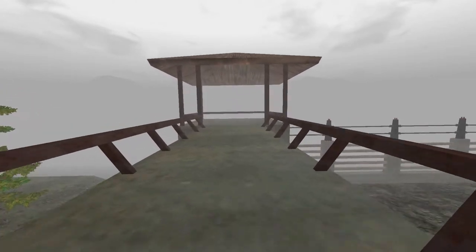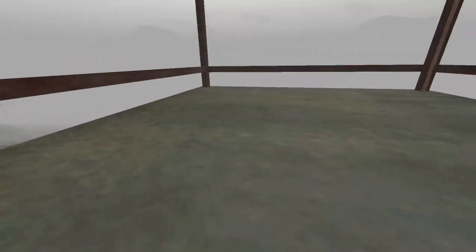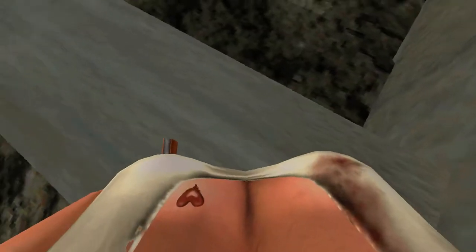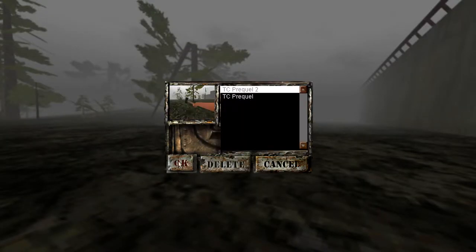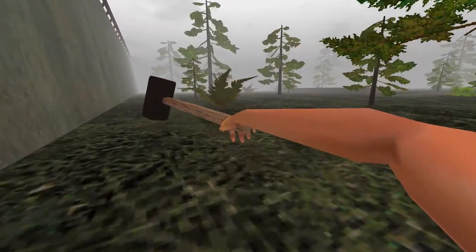Maybe we can just climb down from here — one of the paths? Doesn't go anywhere. I'm curious if I can actually cheese this, because our goal is to get out of the compound. Can I just slide down the inside of this fence? I'm not going to stick with it if I do, I just want to see if I can. The fence is not physical, I guess because it's higher than you can jump normally. So, I guess for this one the first attempt we'll take is probably the most complicated one — the regular dam path.